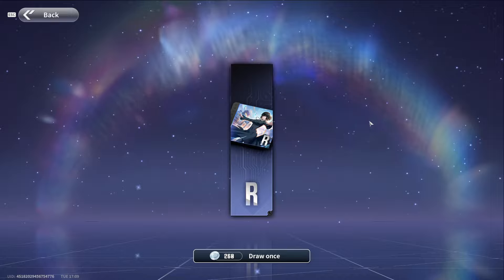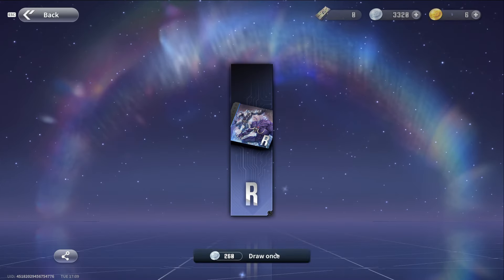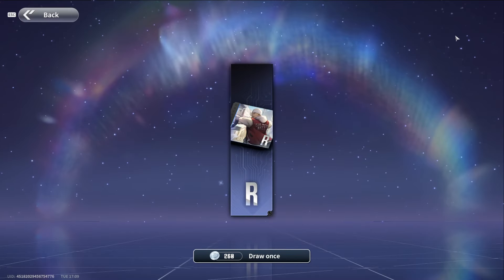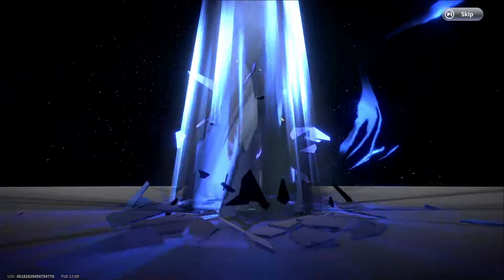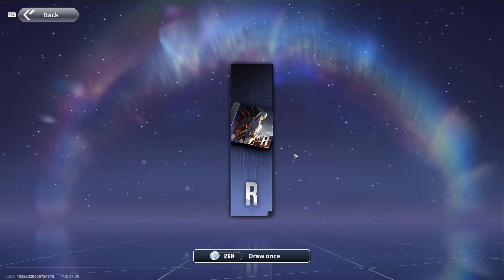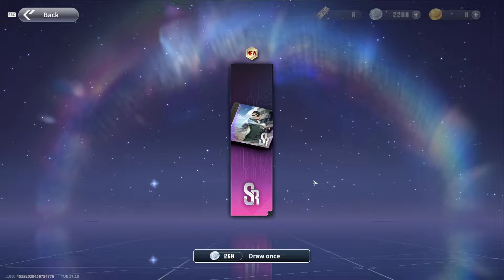Nothing so far — it would be a miracle if I pulled something honestly. Come on game, give me a miracle! I need a golden floor. I didn't notice at first that when the cracks become gold, you know it will be an SSR. But okay, we pulled an SR — the Impression Arm. I'll take it, it is what it is.